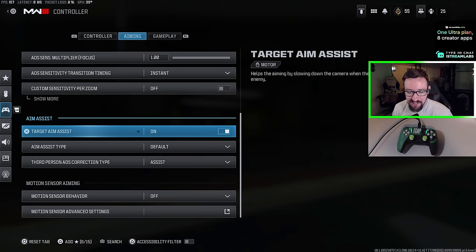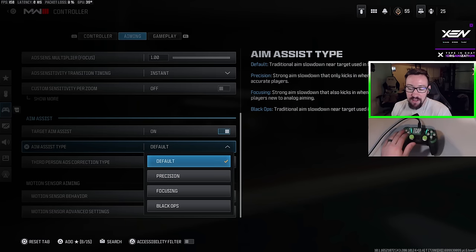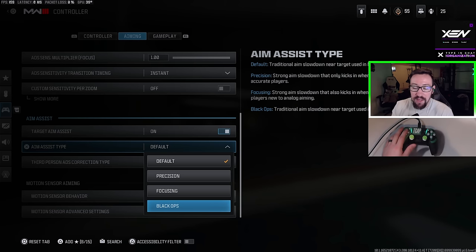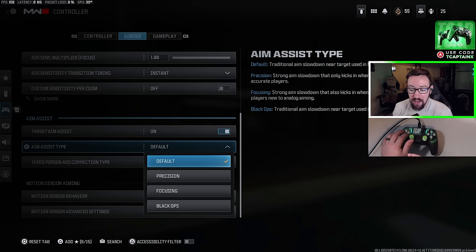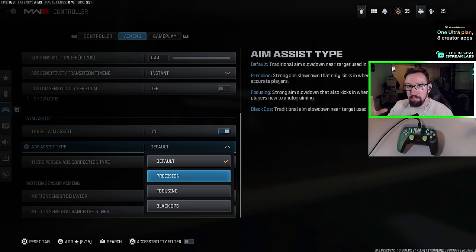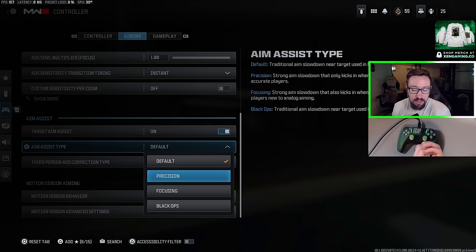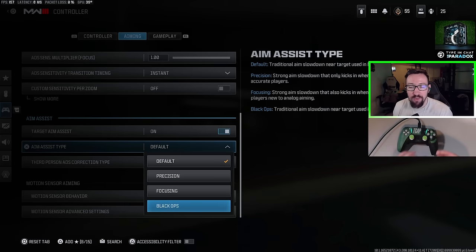Now let's talk aim assist settings in Call of Duty. You should absolutely play with aim assist on — turning it off puts you at a serious disadvantage. For Aim Assist Type, a lot of people debate whether Black Ops is stronger than Default, but testing has shown there is no difference in strength between Default and Black Ops in MW3. Precision and Focusing reduce the size of the aim assist bubble while supposedly making it slightly stronger, but I recommend sticking with Default to keep the bubble as large as possible.